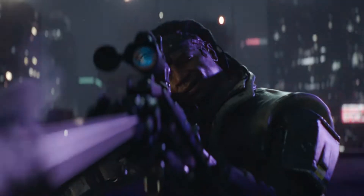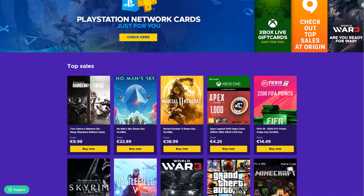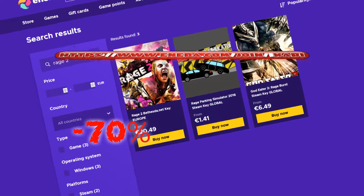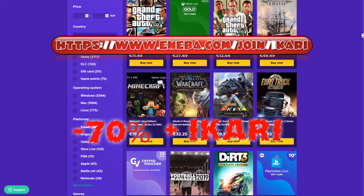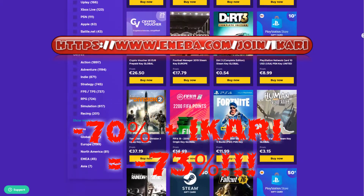Are you interested in some cheap games? Visit Aniba.com and discover a great selection for PS4, Xbox One and PC. Great weekly deals with up to 70% off. Use the code Ikari during the registration to get another 3% off for every purchase. Have a fun time gaming.